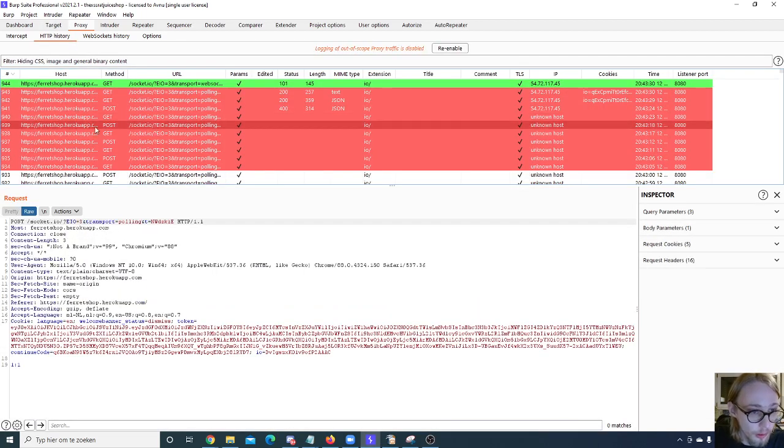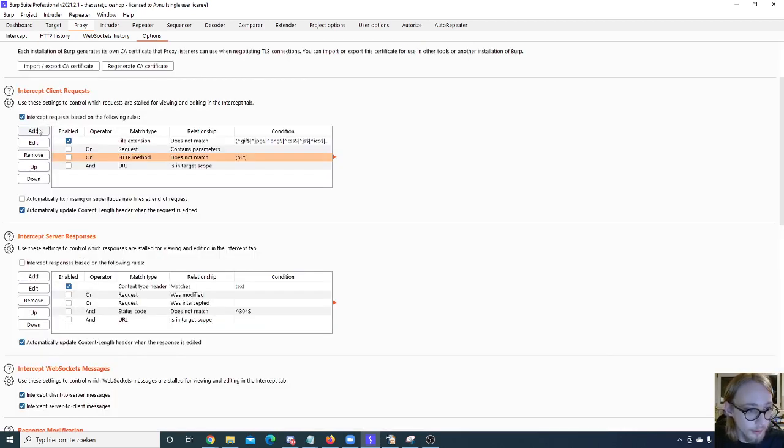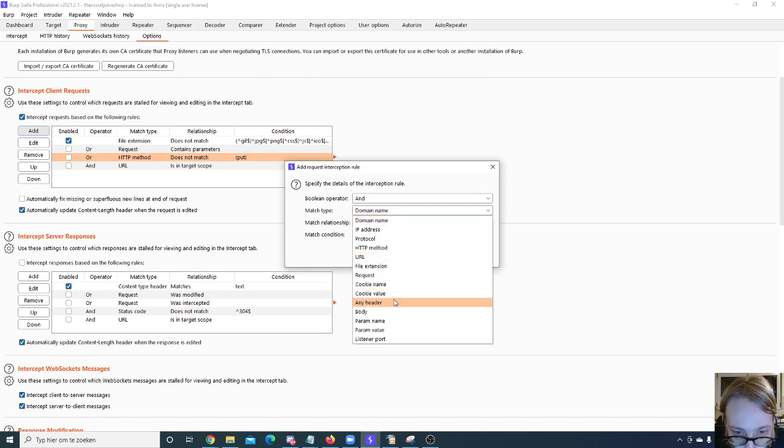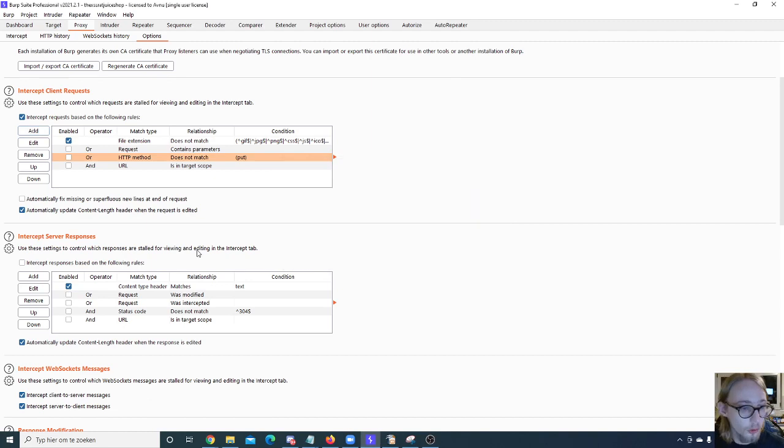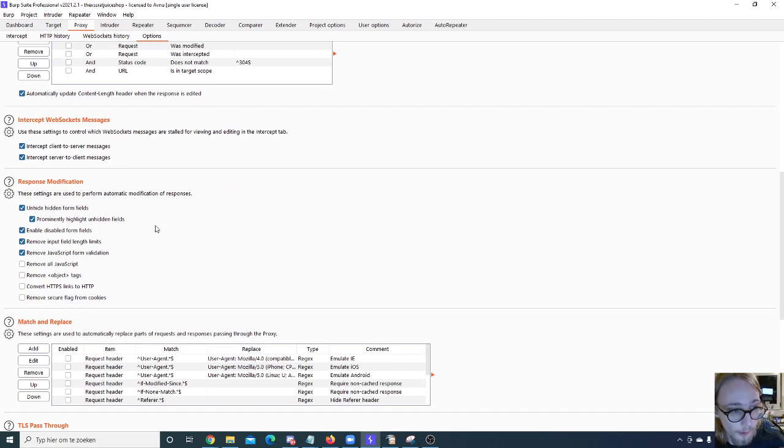The Response Modification section is where the most important things are for me. I usually try to unhide hidden form fields and prominently highlight them — that draws a big red square around the field, which is very useful since hidden form fields are hidden for a reason. You can also enable disabled form fields. Sometimes you want to type in a field but it's disabled and you'd have to go into inspect element to remove the disabled attribute — this saves you that trouble.